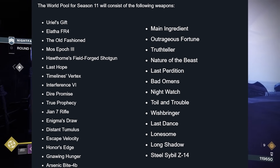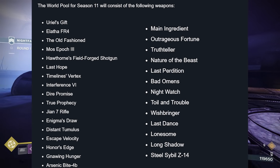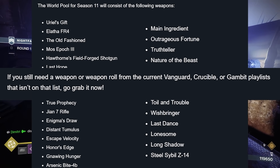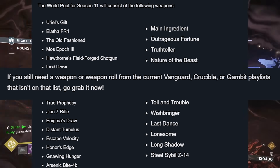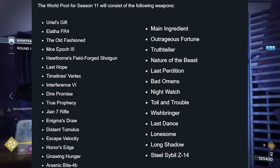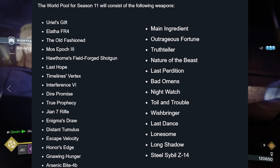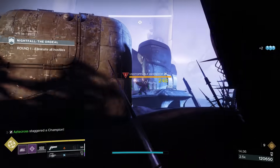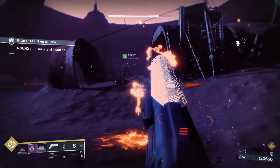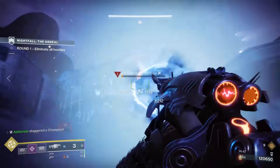So these are the weapons. Some big ones — Gnawing Hunger is going to be thrown into this, Nature of the Beast, Long Shadow. If you still need a weapon or a weapon roll from the current Vanguard, Crucible, or Gambit playlist that isn't on that list, go grab it now. A lot of loot's going to be cut down and overall the Royal Pool is going to be increased. I still think these are a lot of weapons. I wish there was a more specific way to chase after specific rolls or even specific weapons in the Royal Loot System — or maybe Bungie just caters the RNG a little better to drop more god rolls. The chance of landing that perfectly god-rolled Nature of the Beast is going to be kind of slim, but we'll see.